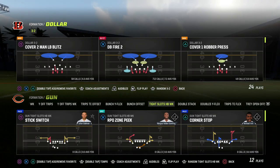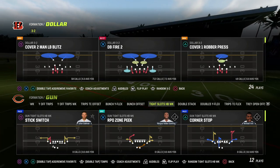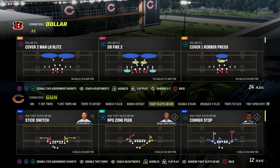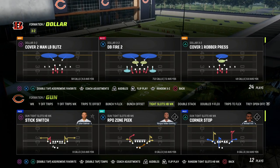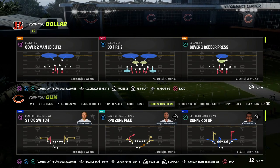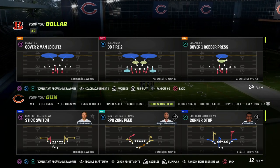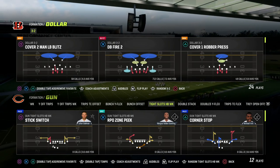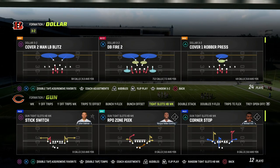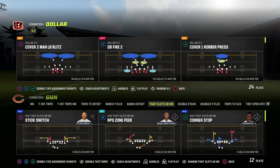If you want to get access to my full e-book on this, it explains exactly how to run it — a couple different variations, including an incredible four-man loop pressure. Make sure to join the Patreon, that's only $10, and the link to sign up is in the description. It gets you access to all of our Madden 23 offensive and defensive e-books, including the $3.2 defense. We've got over 25 different offensive and defensive e-books, as well as numerous updates to those e-books to make sure they're constantly, routinely updated to be effective.